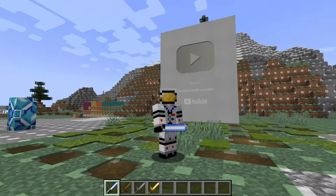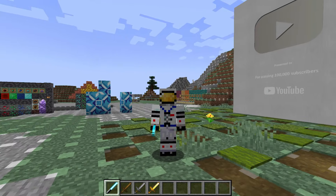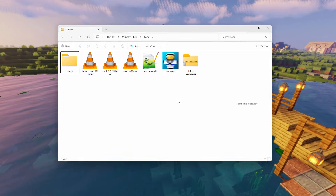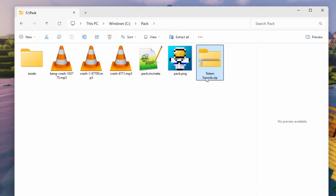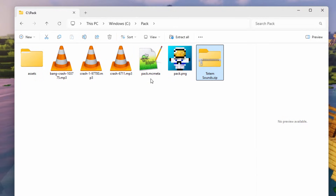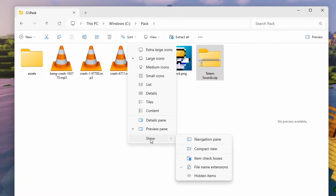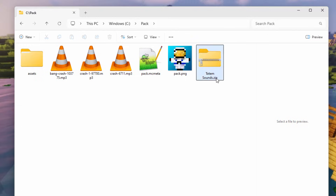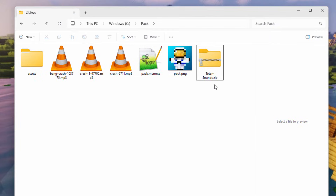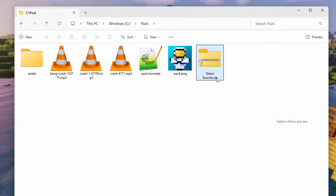Let's go back to my base and switch over to my desktop to look at a sample pack. Here's the pack from my last video — showing how to do multiple sounds for the Totem — saved as a zip file. One thing to check: if you don't see file extensions like .zip, .mp3, .png, or .mcmeta, go to View > Show > File Name Extensions in Windows 11, or the View tab in Windows 10. The pack has to be saved as .zip — very important. A lot of people use WinRAR and it ends up as .rar. To fix that in WinRAR, select your assets, pack.mcmeta, and pack.png, right-click and choose Add Files to Archive, then under Archive Format, select ZIP. Now it saves as pack.zip.